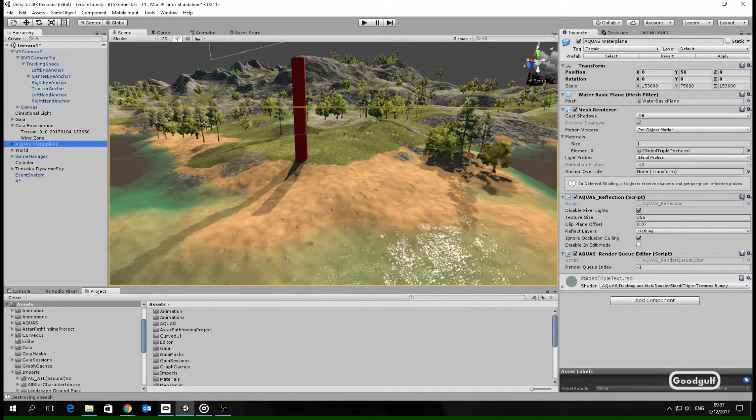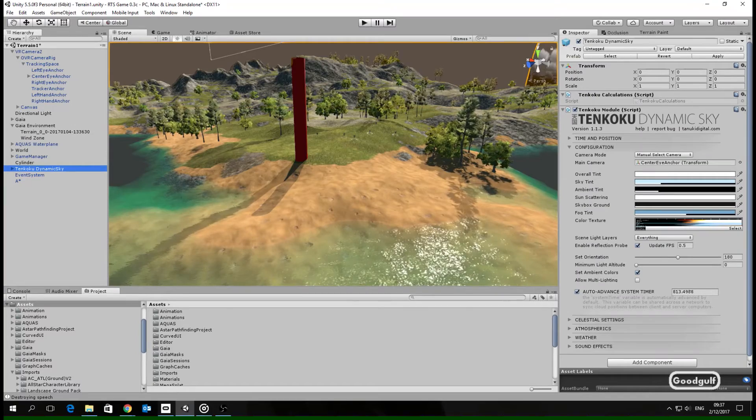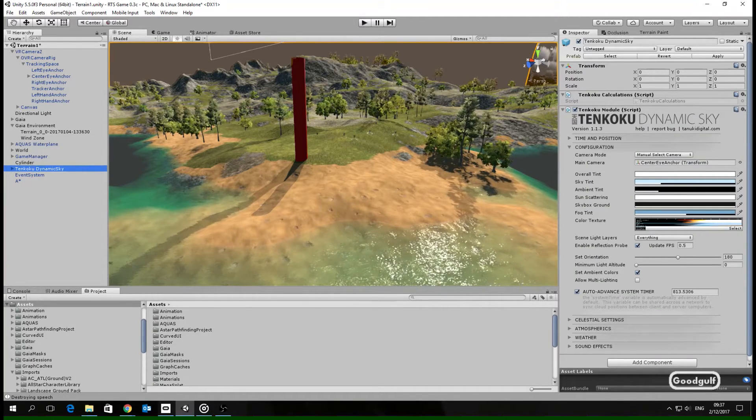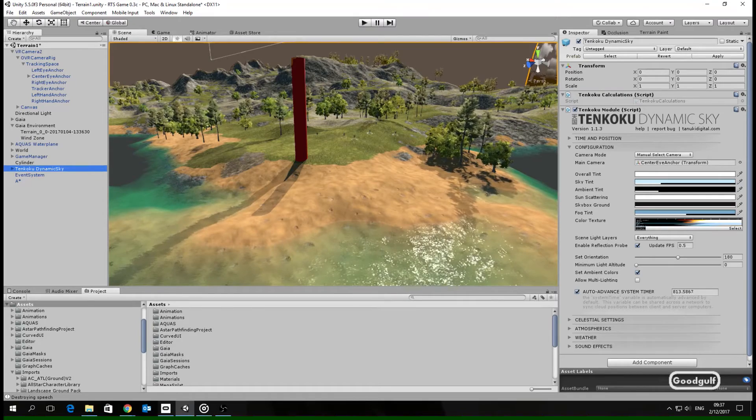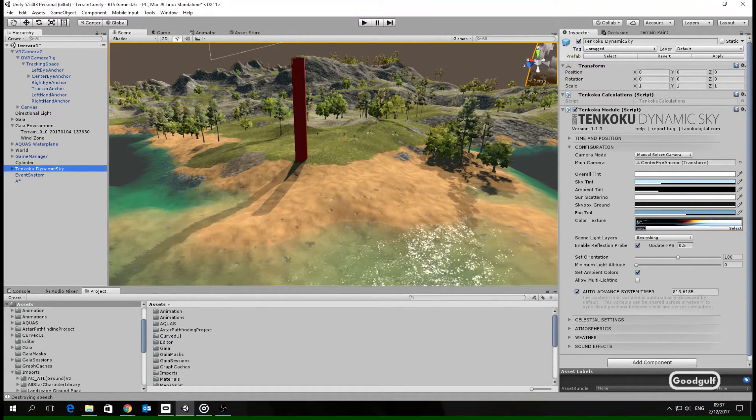For sky, I stick to my original choice: Tengoku Dynamic Sky. It has proven itself to work with VR. I do have the reflection probe enabled, but I reduced the update FPS to 0.5. I also added the fog component to the center eye anchor, which is the VR camera for the Rift.